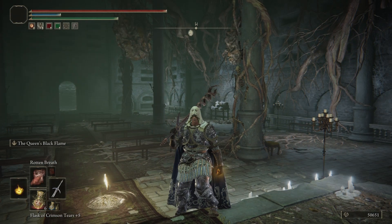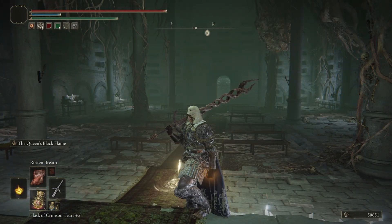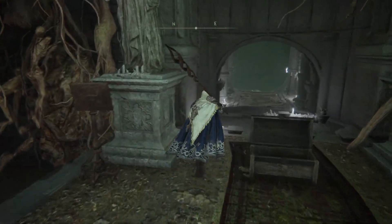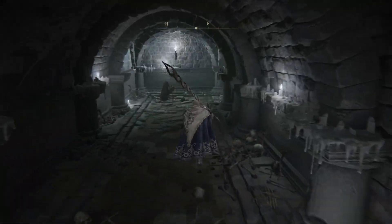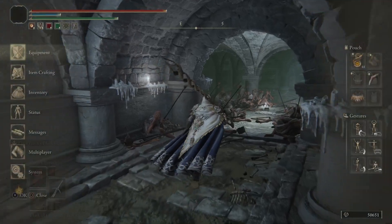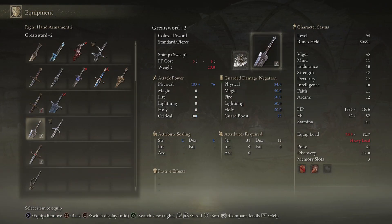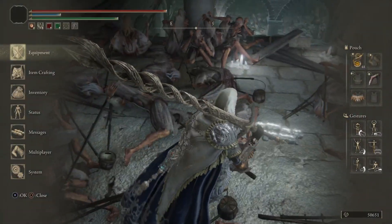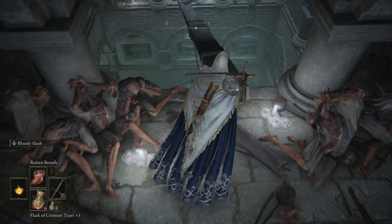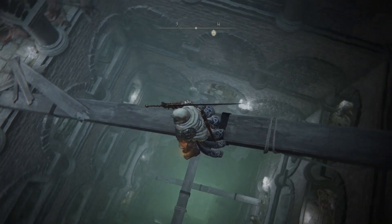I hate the sewers and I always fall down the holes. Basically, there's a mini-boss fight here — kill him. You can even, if you get a seedbed curse and go free the dung-eater, you can have him as an ally. Pretty good.